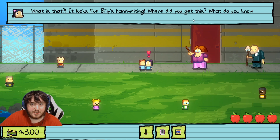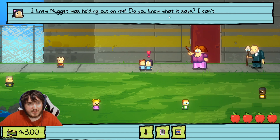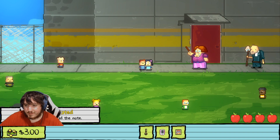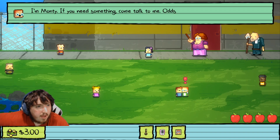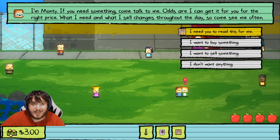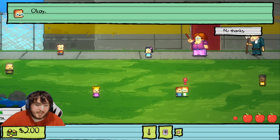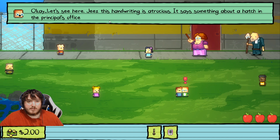'Oh hey, I'm Lily — you've probably heard about what happened to my brother.' 'I have.' 'What is that? It looks like Billy's handwriting, where did you get this? What do you know?' 'Nugget gave it to me.' 'I knew Nugget was holding out on me. Do you know what it says?' 'I can't read as well as my brother could.' 'Then you have to find someone who can — hurry.' Monty knows how to read — we've learned this from previous episodes.